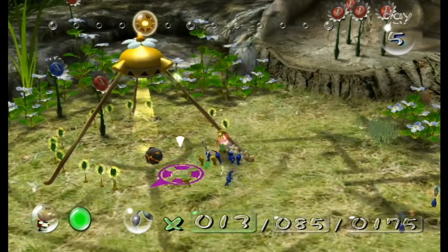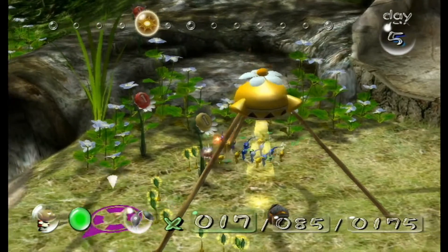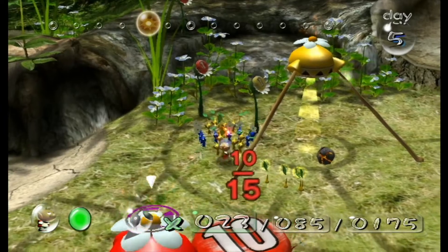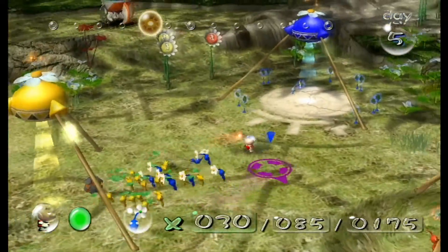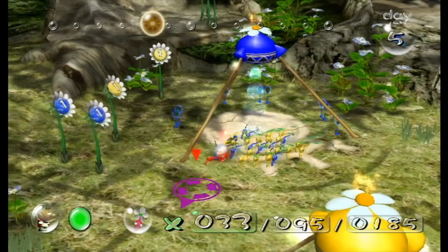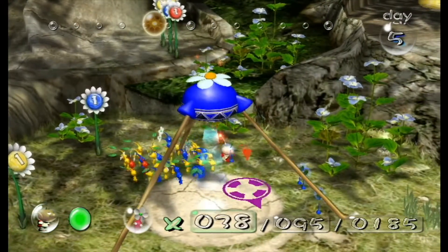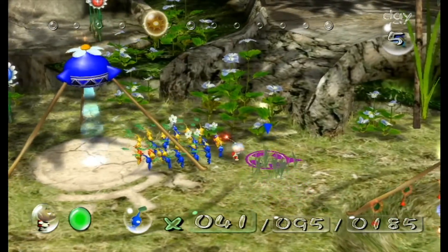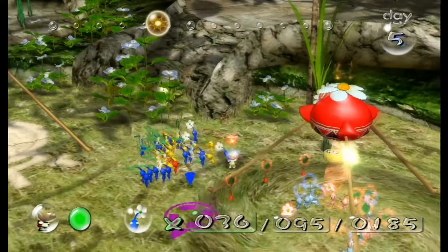This day is entirely dedicated to building your ranks. We can just ignore the one pellet posies, because you saw the Pearly Clamclamps — you saw the pearls they dropped. You know how many Pikmin those give you? 50 per pearl. If that's not a good deal I don't know what is. Let's just get all these out and throw some yellows at the grass first, because nectar — the delicacy.